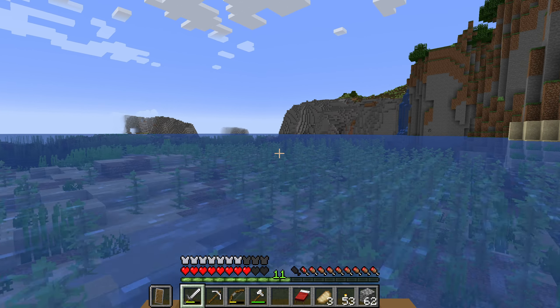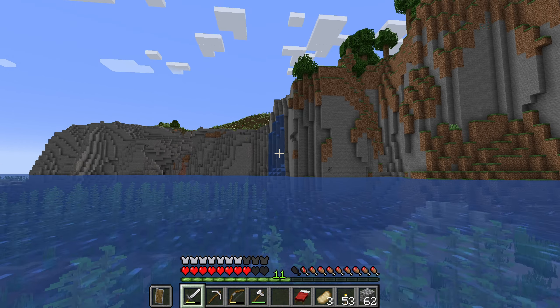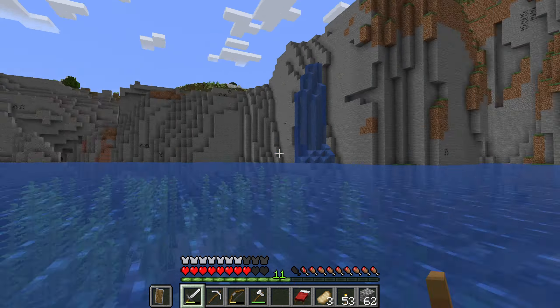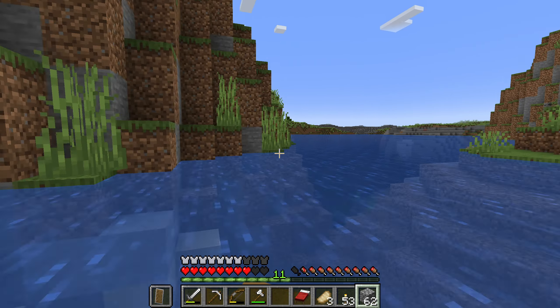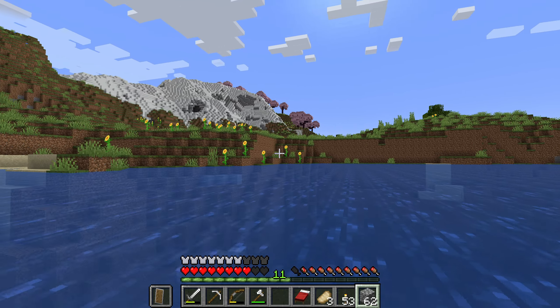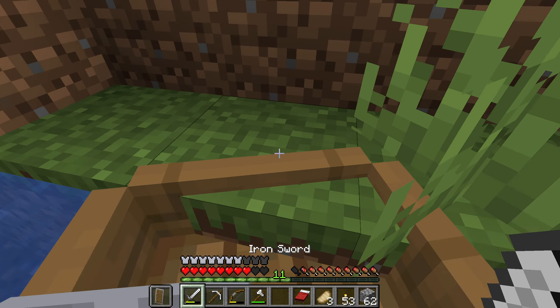I may have to dock the boat and climb up — the elevation's getting a bit high. Should I keep going? We found a village, and up there — oh, these must be the new cherry trees! I think this is from the 1.20 update. We're a bit close to the pillager outpost, but let's take a look at these cherry trees.